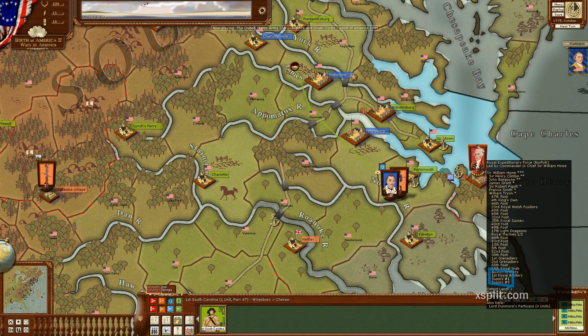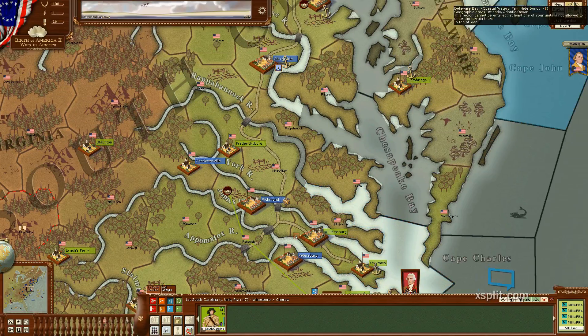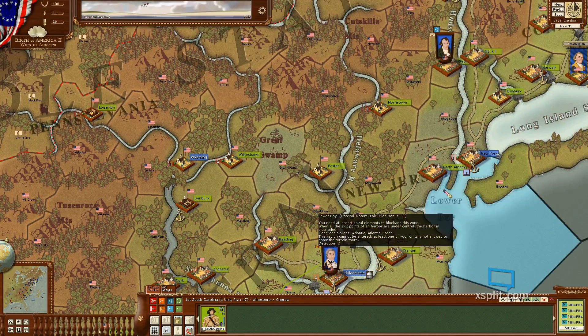That's concerning right there - Sir William Howe and Henry Clinton. Where is Gage? Do they have two armies - one the Howe army and the other Gage's army?